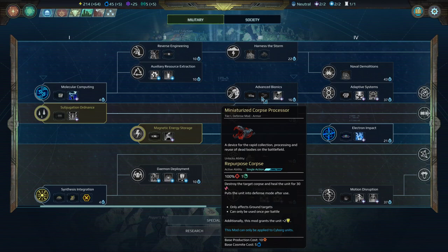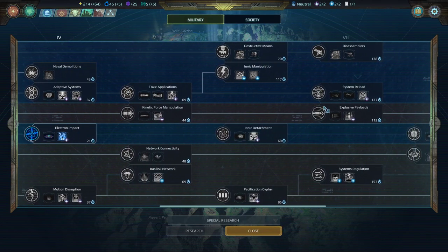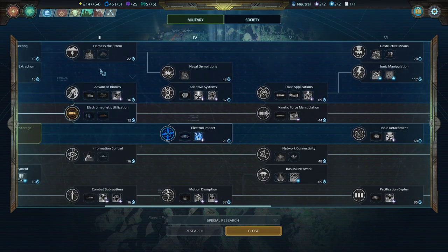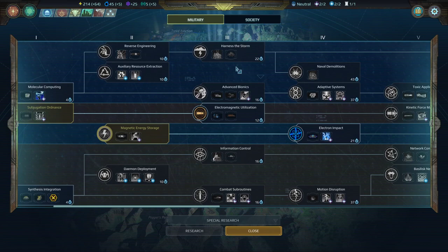Another example is the Reassembly Module, where you just don't care if the unit dies because if you won the fight, it just comes back for free. That's a very non-traditional way of thinking about how to use your unit. This approach is something you'll find in a couple of different places — mechanically and thematically — for the Assembly, and it's important to keep in mind.